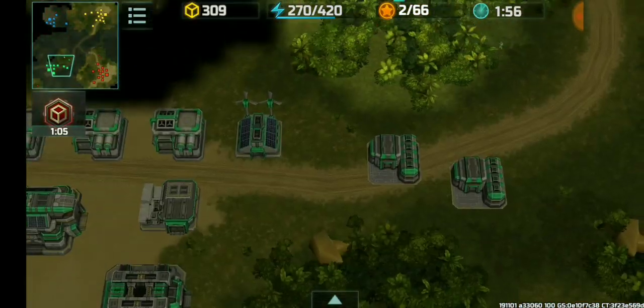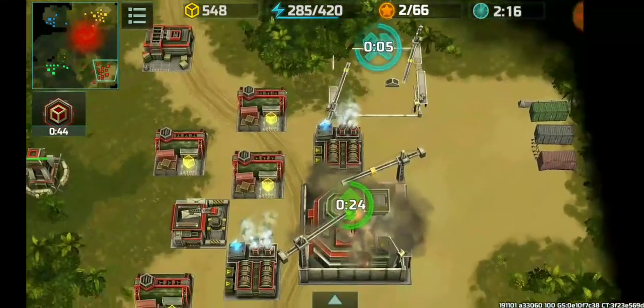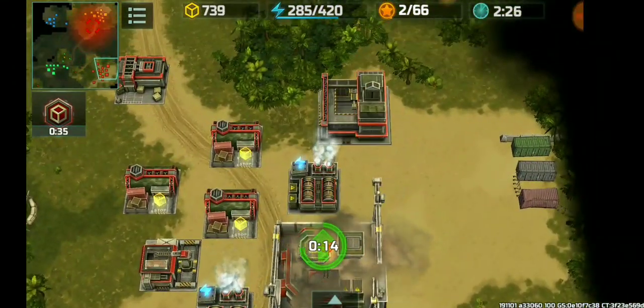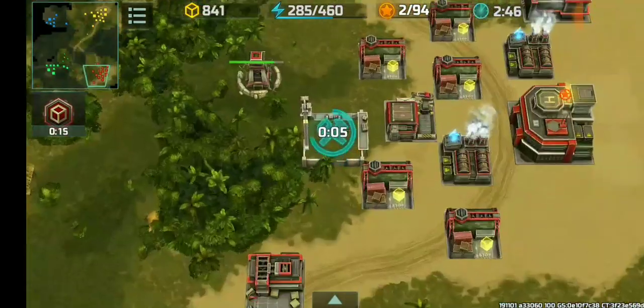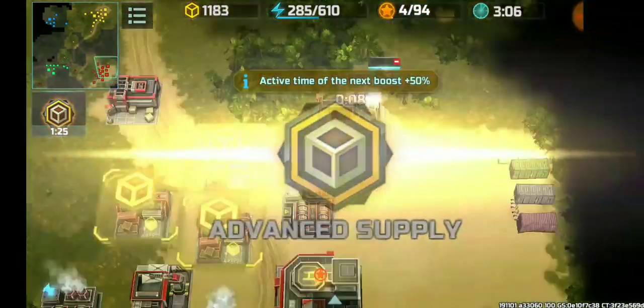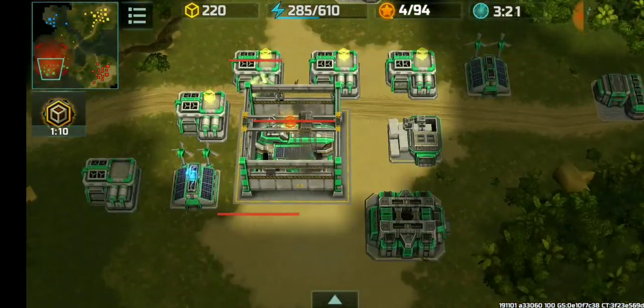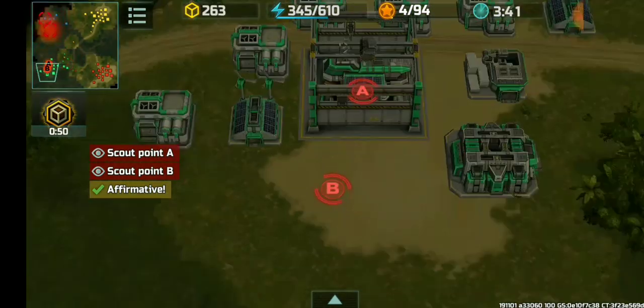Sniper tower to deny scouting. Using the red boost, another power plant so I can upgrade to level four HQ. Coyote for scouting — used here going level two HQ, or level three HQ.